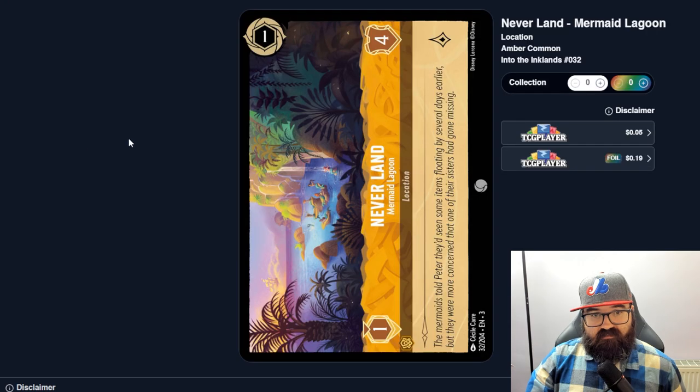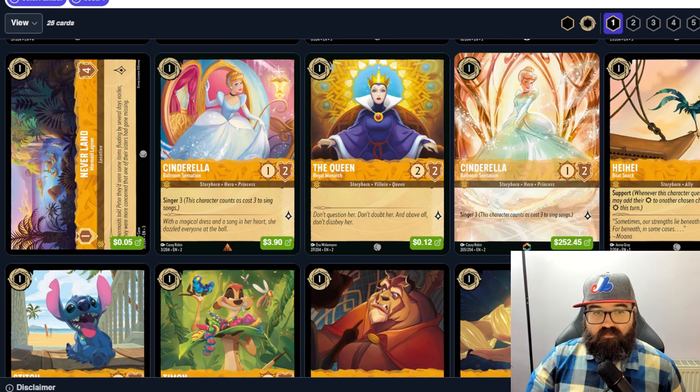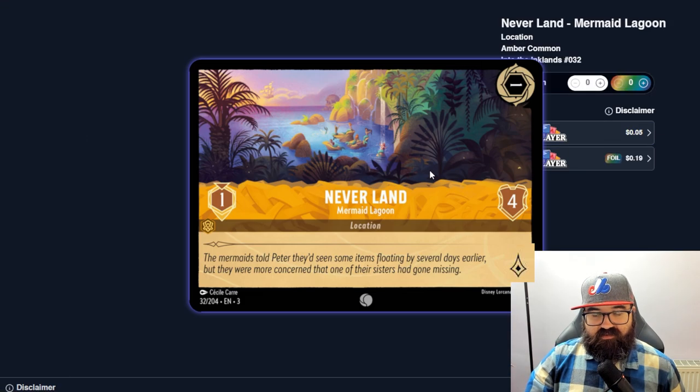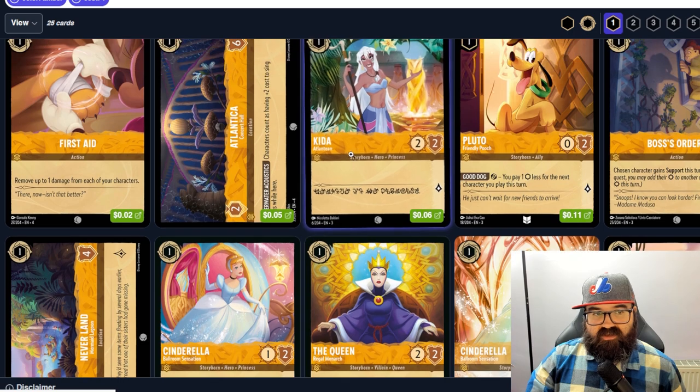Neverland is a one-four location — I'm not sure if it gives you a bonus lore or what. It costs one ink to move a character there, and I'm not fully clear on location mechanics. There might be one bonus lore, but it would be targeted because you wouldn't want the opponent getting bonus lore on a one-cost location. The other location doesn't have a lore symbol, so that must be the key difference.